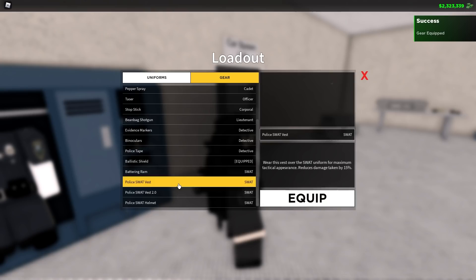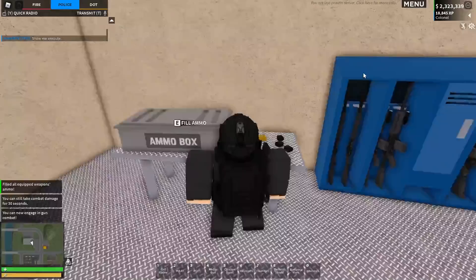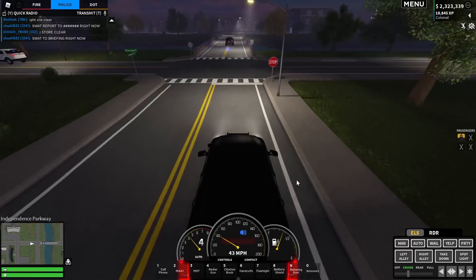We need to get a ballistic shield. We don't need the SWAT vest, but we'll get a battering ram, and binoculars that could help us out here. Let's get the M4 — I guess it's a pretty realistic gun to have here. Everyone's headed back to the brief room. Alright, let's cruise with lights on here.